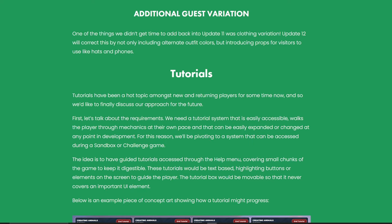Additional guest variations: one of the things they didn't have time to add into update 11 was clothing variations. In update 12 they'll correct this by not just adding alternative outfit colours but introducing props to visitors like hats and phones. Currently guests hold up their hand as if taking a picture but don't have a phone — that's going to come in the game, and I'm happy to see that animation regardless of the invisible phone.